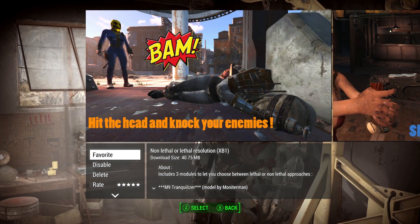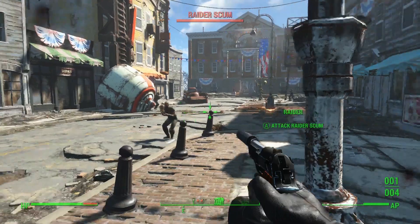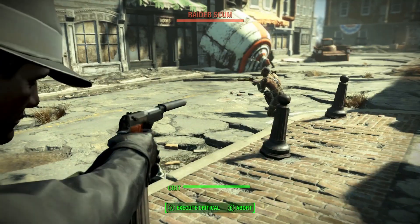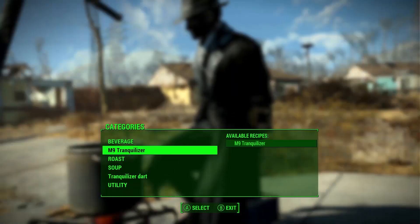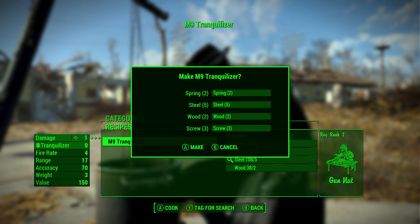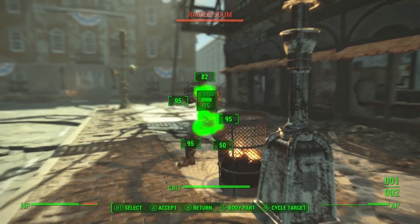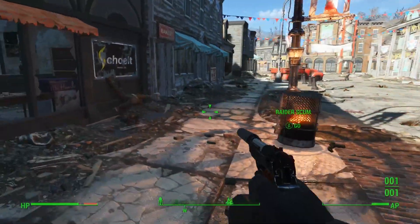If you love Fallout 4 but kind of wish that the solution to every problem wasn't just shoot everyone in the head, then the Non-Lethal Resolution mod might be the one for you. Among other options, this mod lets you craft a tranquilizer pistol which you can use to knock out enemies for a period of time, thus keeping your conscience clear. I mean, yes, you still have to shoot them in the head, but they'll be fine, honestly.